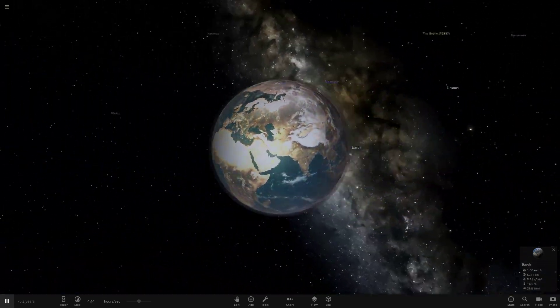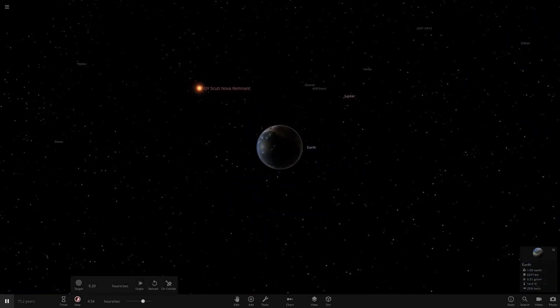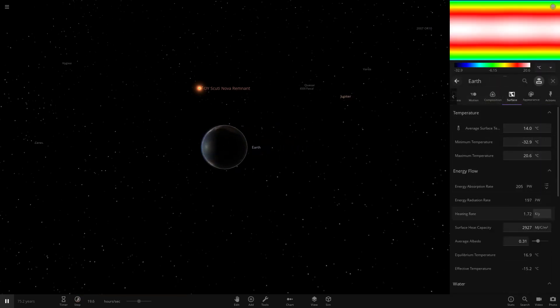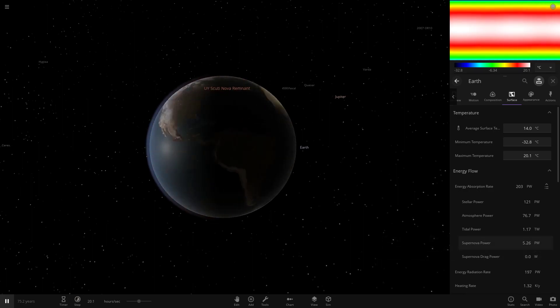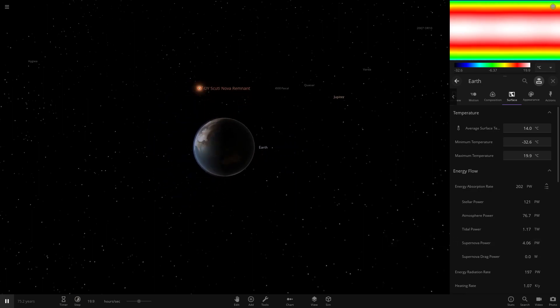That's probably going to get brighter and brighter. We'll stick with Earth on this one. We need to look at the explosion and speed up time, and we're going to keep an eye on the temperatures of all the planets. I want to see if this nova can do anything. Due to the new settings added to the game — if we go to Surface, then Energy Flow, and open this menu — there's Supernova Power and Drag Power, and it looks like there's already some power hitting Earth right now.